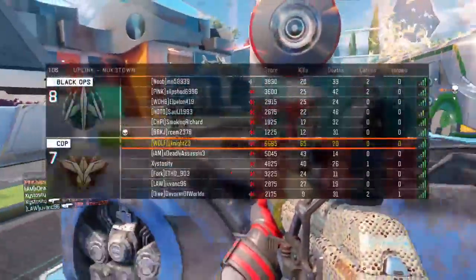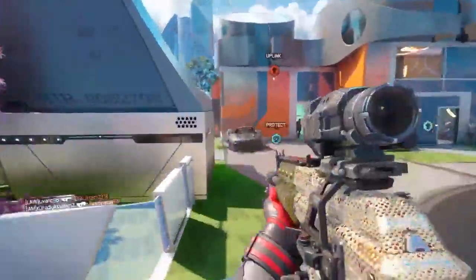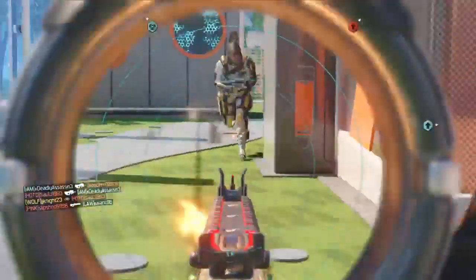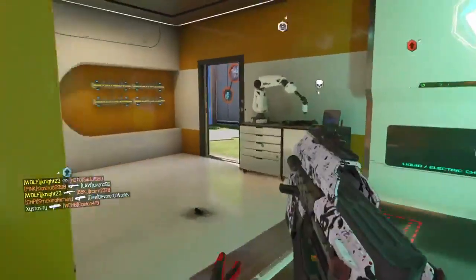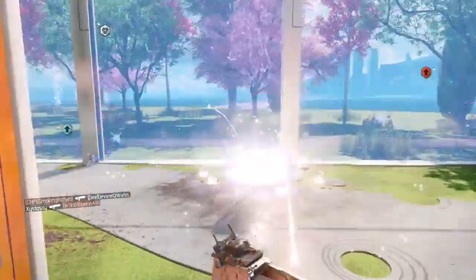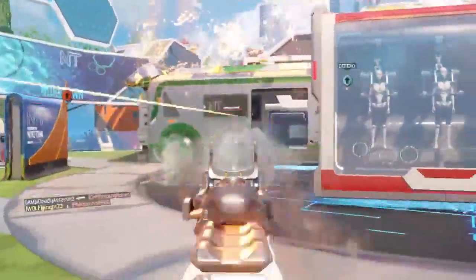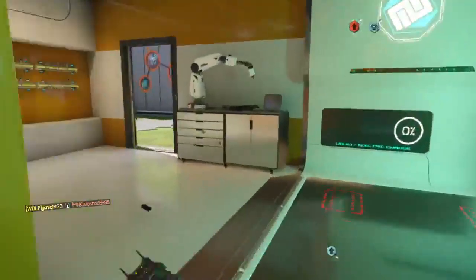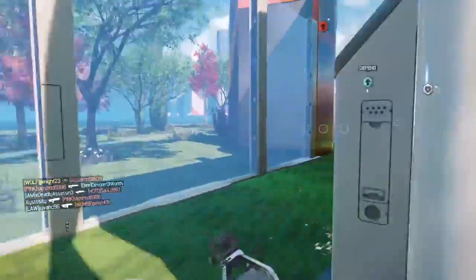Doing work here in the corner, getting EMP'd — takes him down, gets the UAV. We're gonna get another Hardened Sentry. Pop my combat focus — combat focus is so good. Get a couple kills, pop it, get another couple kills and all of a sudden you're getting streaks. It is the way to go. I got 300 points right there — get a sentry gun, bring it in.